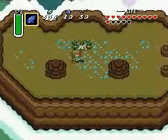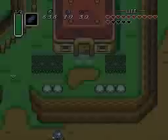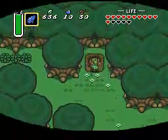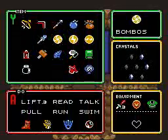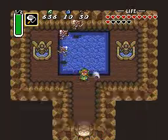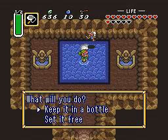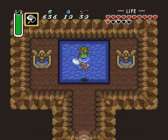I want to stop by Ancy's house and get stocked up on fairies, because I have zero. I have four bottles. What a great place to get fairies, right back here. Get the old bug catching net out. That's two. That's three. And that's four. Okay, cool. Oh, I didn't need to do that.